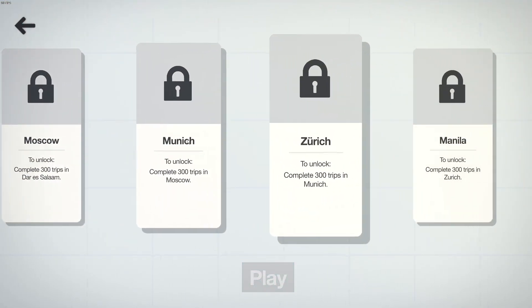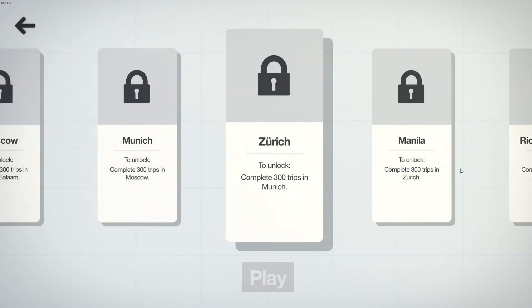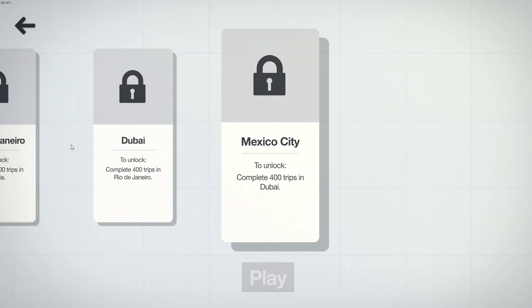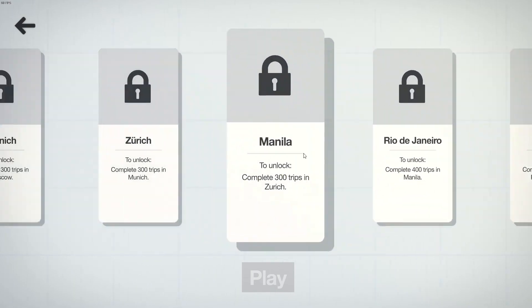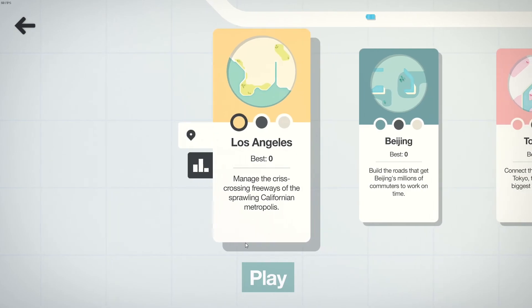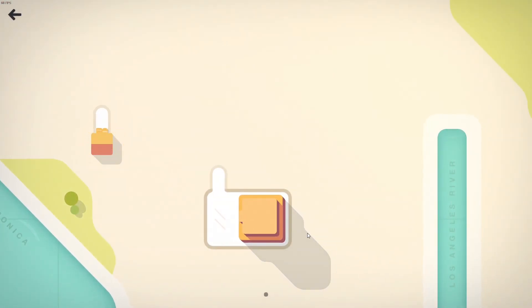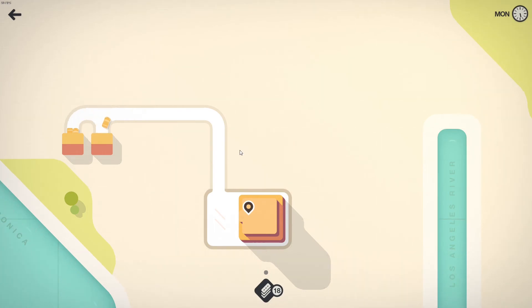Oh, look at this. Wow. That's a little disorienting because the background moves as well. Mexico City is the last one, LA is the first one. Okay, this is cool. Yeah, let's do an LA map. Really cool. So is there no camera movement? This is it, this is what I got. 25 roads. Okay, let's do it.